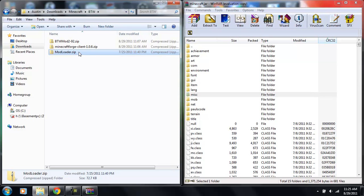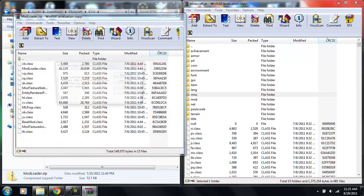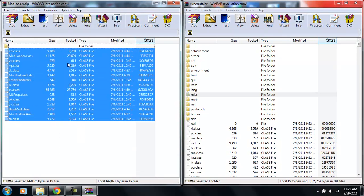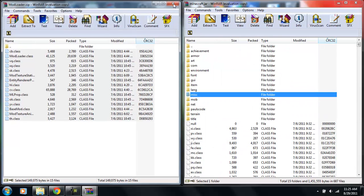Right-click ModLoader, open with WinRAR, put it to the side. Highlight all the files, drag them straight into the minecraft.jar window, and drop — hit OK. You're done with ModLoader.